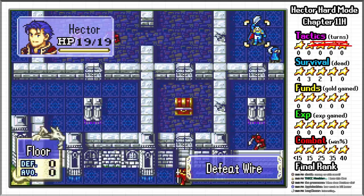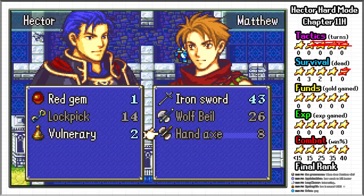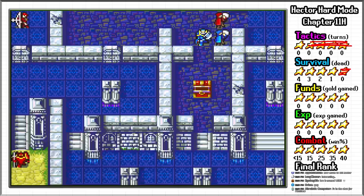This is a bit unfortunate, because Matthew is required to recruit the Myrmidon Guy in a later chapter, so we effectively lose Guy as well. But this is still the most efficient way to allocate deaths. In a typical circumstance, you would need 3 characters dead in a chapter to reduce the tactician stars by 1, so 2 is a bargain.